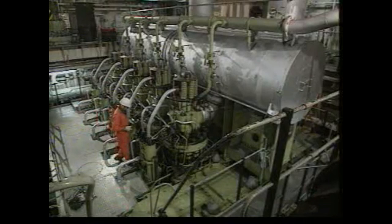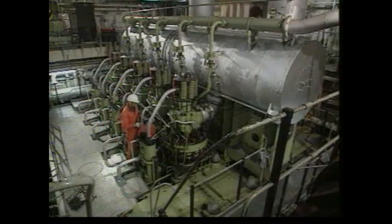Engine room personnel have an escape route through the shaft tunnel in a cargo ship, or the steering flat in some ships, so that they can reach open deck. Because heat rises, a horizontal escape route away from the fire zone is always preferred.